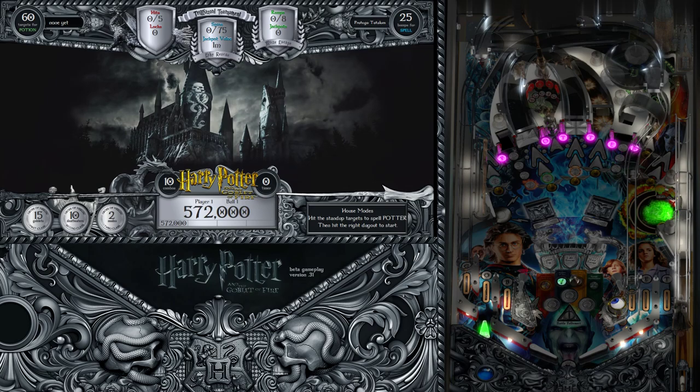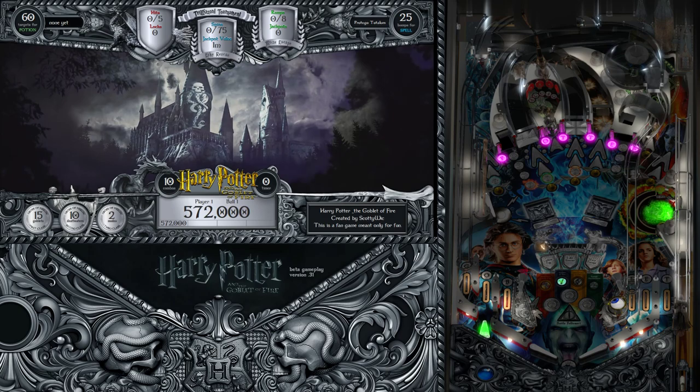Then we have our Orders of Maryland, which are going to be like Star Trek - those are your supers, your double points. The first one will be double ramp points, then double target points, then double orbit points, which you can see counted on the back glass at the bottom left.